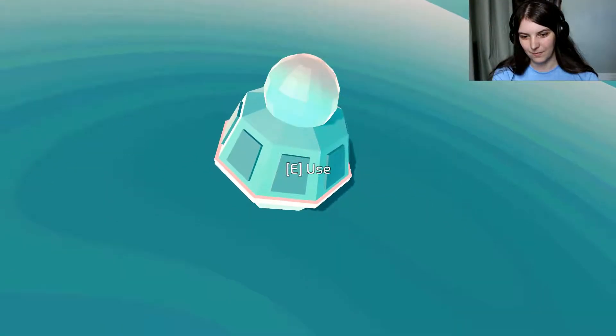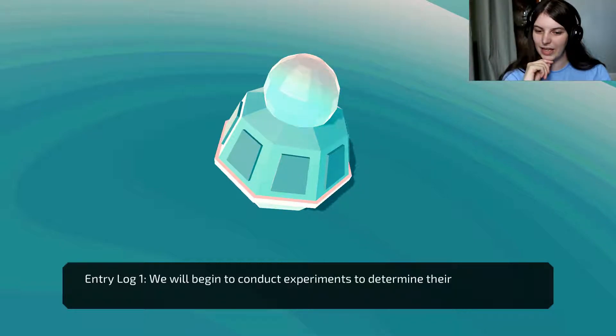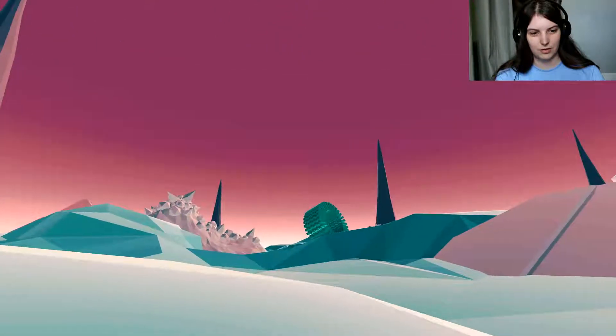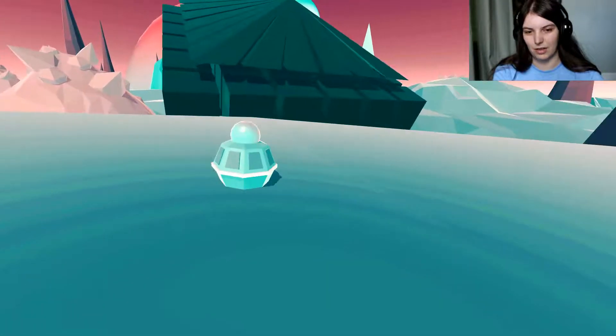Hello, little alien thing. Entry log 1: we have discovered numerous alien structures on this planet. We will begin to conduct experiments to determine their operation and origin. So I imagine the structures are these spinning things we can see around here — the green ones specifically. They seem to be the things that are causing all the trouble.